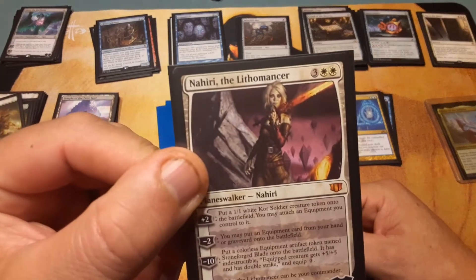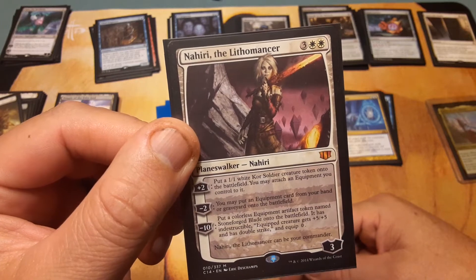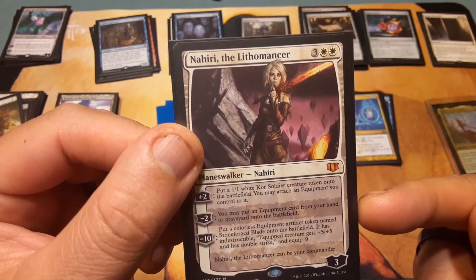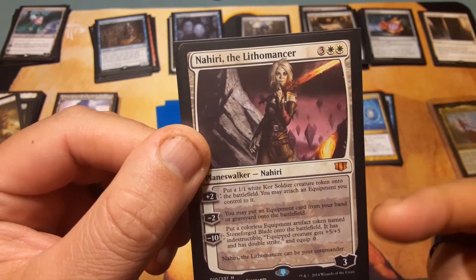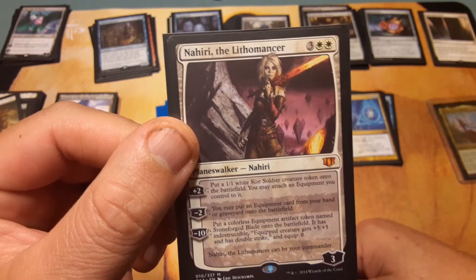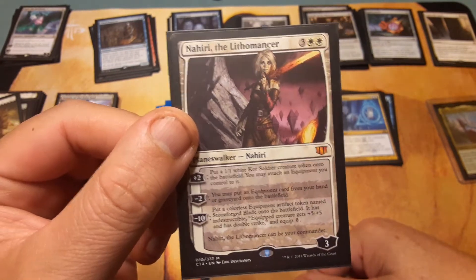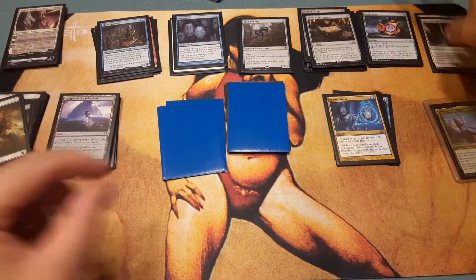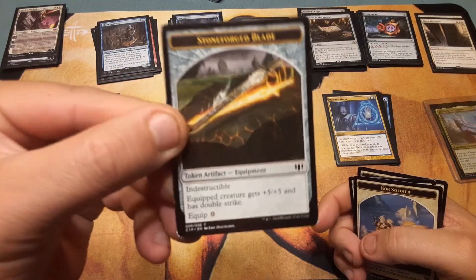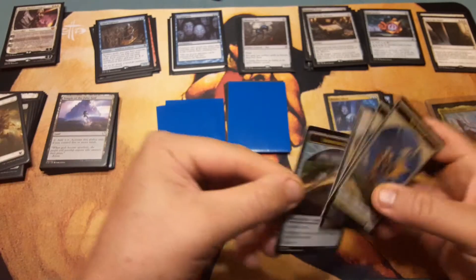Nahiri, the Lithomancer — this one scares me, and I've actually had it happen to me from this deck. Three and two white. Plus two: put a 1/1 kor white Soldier creature token onto the battlefield, you may attach an equipment you control to it. Minus two: you may put an equipment card from your hand onto the battlefield. Minus ten: put a colorless equipment artifact token named Stoneforged Blade onto the battlefield — it's indestructible, equipped creature gets plus five/plus five and has double strike, and it equips for zero. That is just nasty.